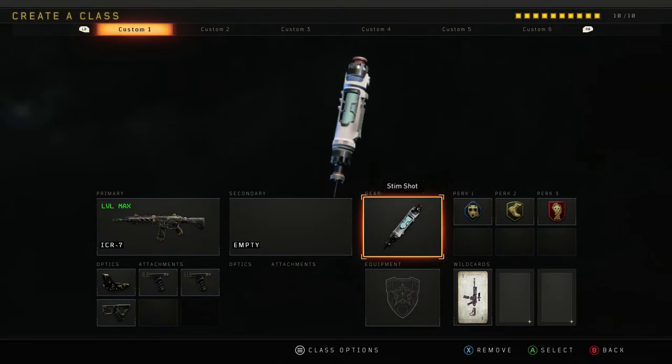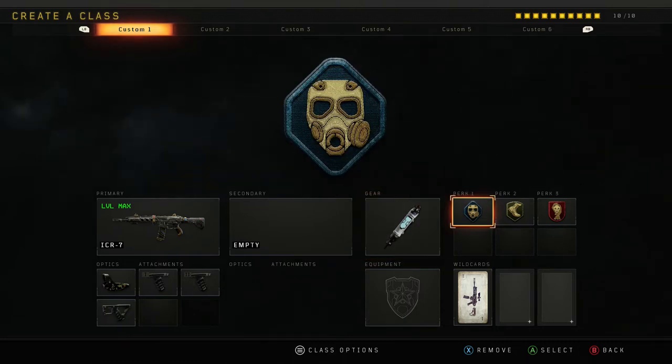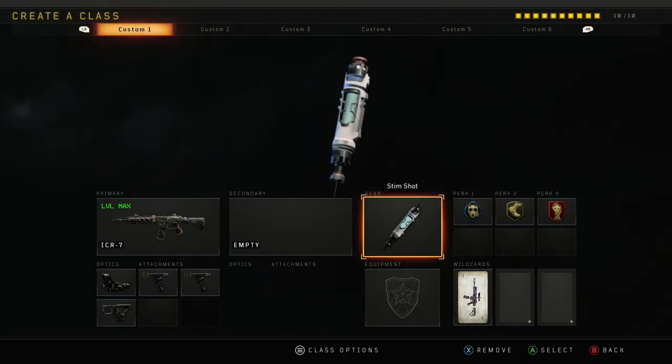For the majority of these classes, I've been using Stemshot a lot more and Tactical Mask. Tactical Mask got buffed, and Stemshot really saves you in situations when there's multiple people. Since SMGs got buffed and they're now competing, if you're going to spread out with the SMG and you Stemshot yourself and hit fire with the ICR, you'll be okay.